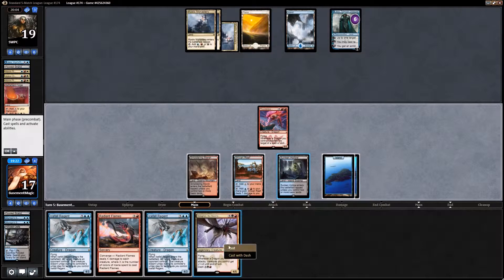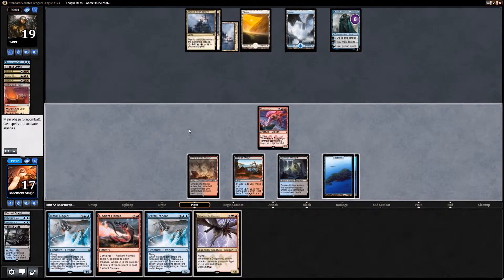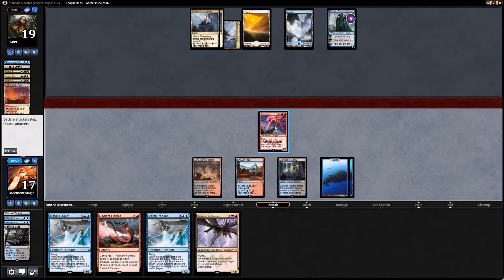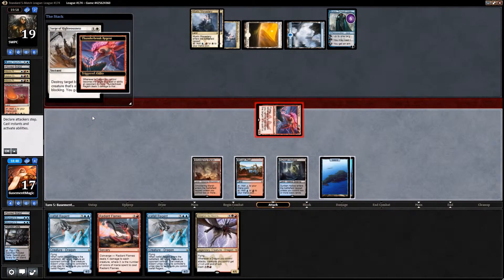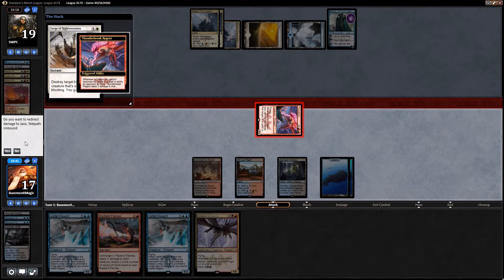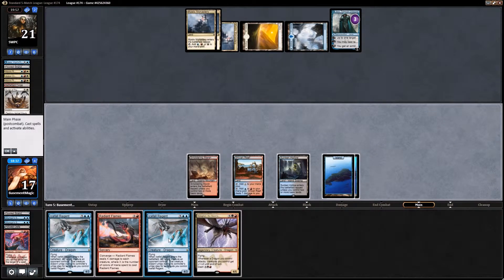I'm torn. I don't like playing Icefall Regent unless I'm getting value for it. But I could play Kolaghan right now and then have Thunderbreak Regent take Jace down to one. I think I'm actually just going to play Thunderbreak and attack Jace, get him down to two so they can't flash back anything — whether it's at one or two it doesn't really change things. And Surge of Righteousness, but we'll get him down to three, and then we can play our Icefall Regent.